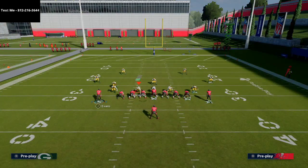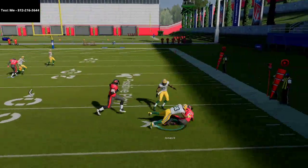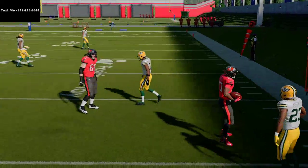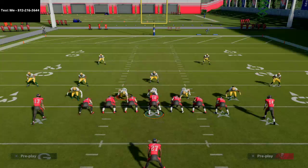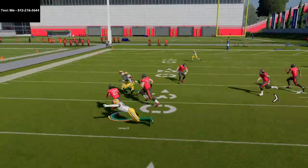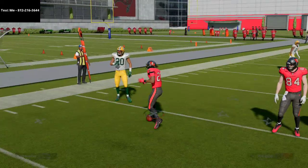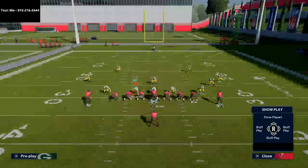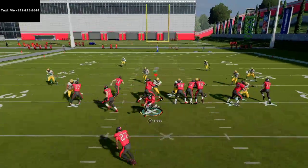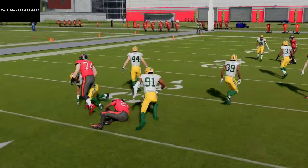The halfback toss is actually a very interesting little run — not too bad. You can get out there with your guard and pick up some yardage. Halfback tosses are not too bad in this year's game. What's nice about ace close is you can always flip the play using the audible mechanics with no tell when you change the play, and now run it to the left.